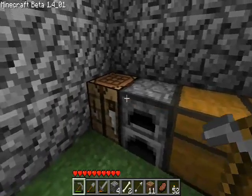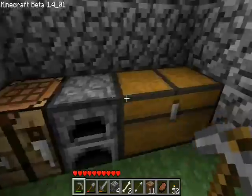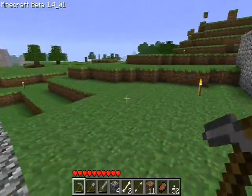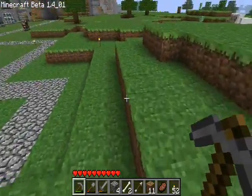But I got all the essentials here — got my workbench, furnace, and chest. So yeah, there is some sort of a cave down there.